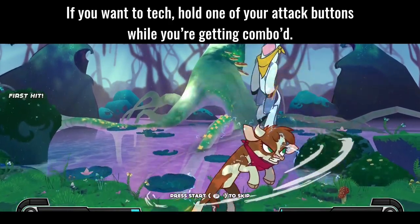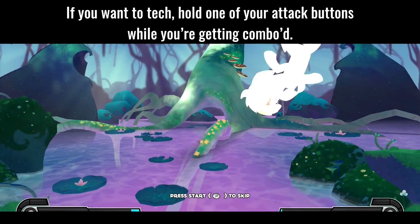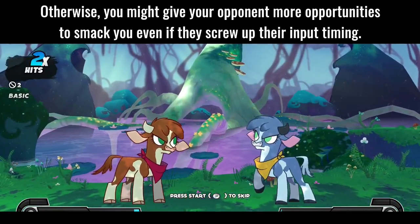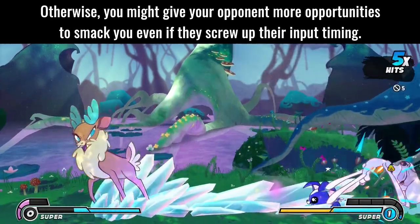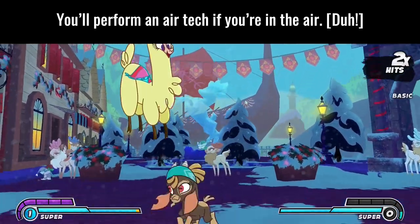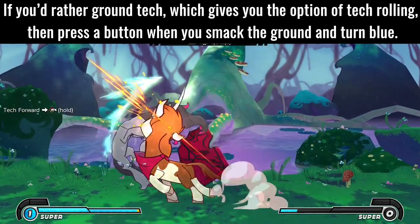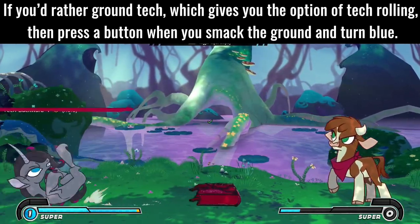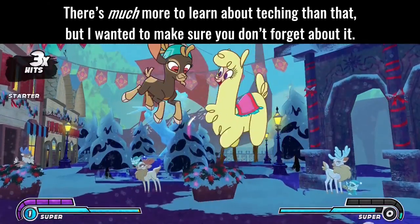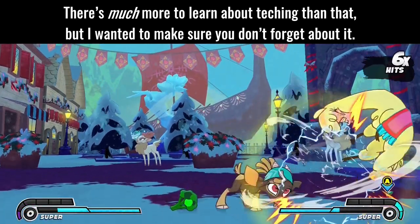Tip 12: Remember to tech. If you want to tech, hold one of your attack buttons while you're getting comboed. Otherwise, you might give your opponent more opportunities to hit you even if they screw up their input timing. You'll perform an air tech if you're in the air. If you'd rather ground tech, which gives you the option of tech rolling, press a button when you smack the ground and turn blue. There's much more to learn about teching, but I wanted to make sure you don't forget about it.